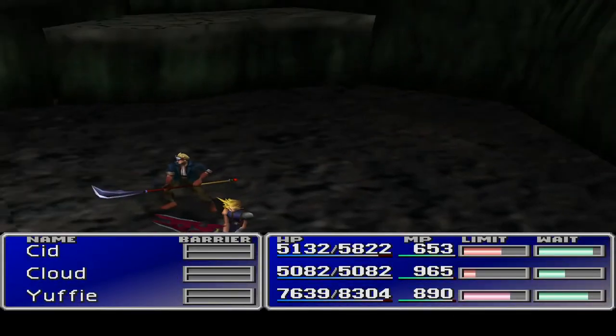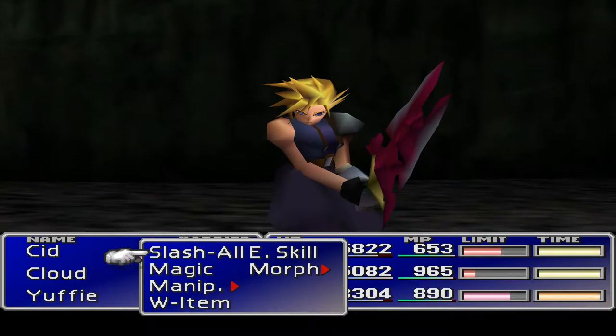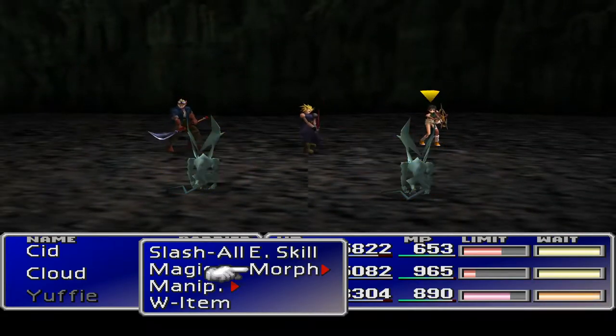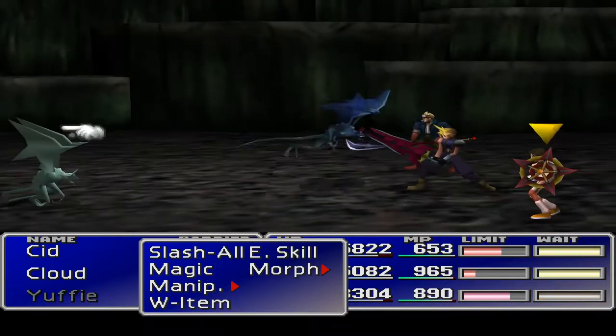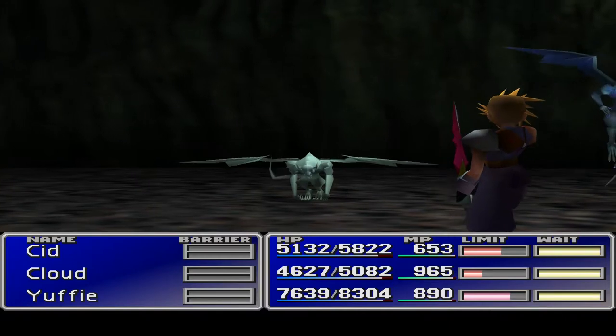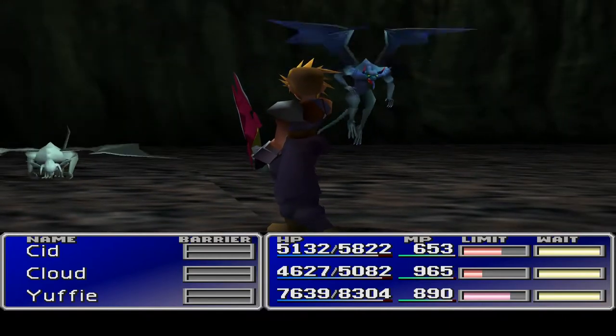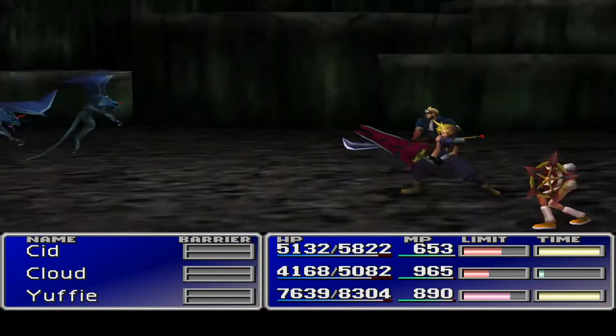We're expecting the dragon gargoyles here. We've got a nice easy way of dealing with those - we'll slash all with Cloud, and then morph all. I believe the morph doesn't actually have any effect on gargoyles, but it doesn't bother me. Four cut - that was double cut actually, must have evolved at some point. I'm not sure when that happened.